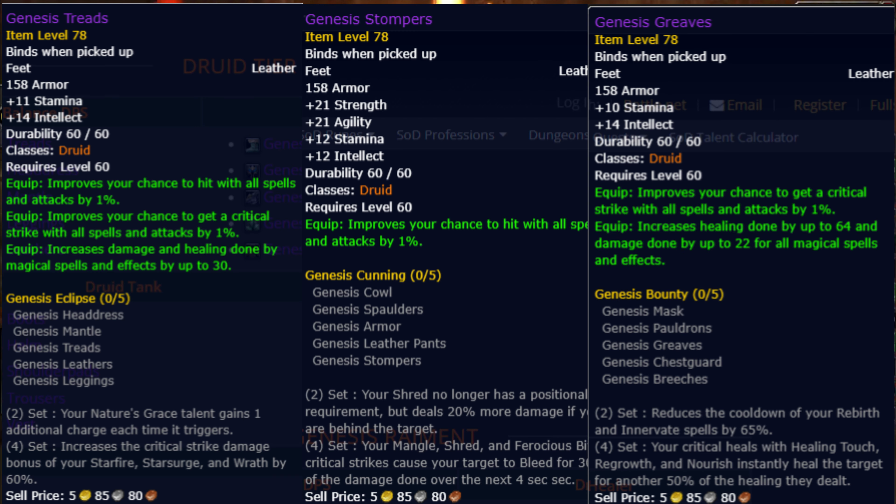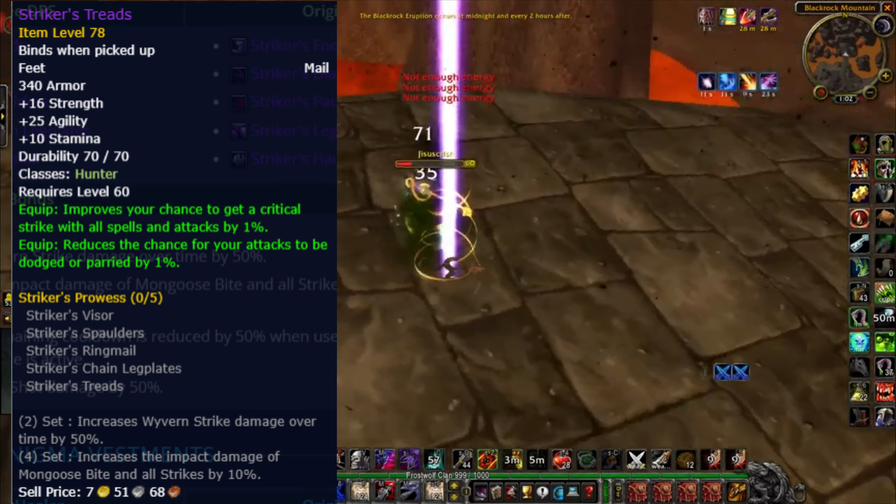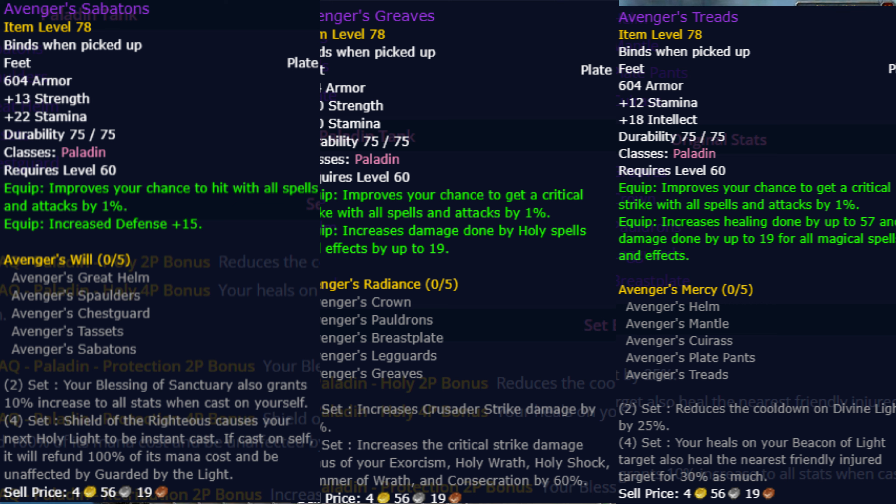Hey guys, Arena Stories here, and today I'm going to be showing you what is to come in Season of Discovery Phase 6. First off, we have the new 2.5 tier set which has been itemized and updated. For Druids, we have the Genesis Treads, Genesis Stompers, and Genesis Greaves.